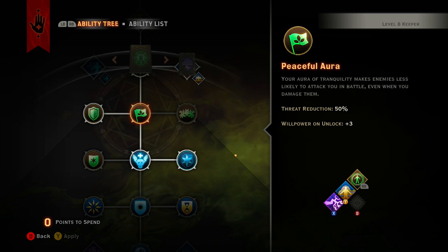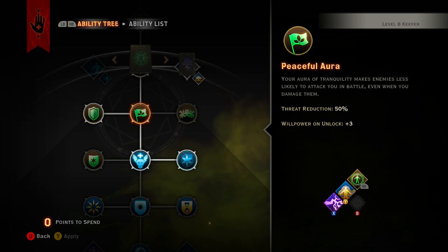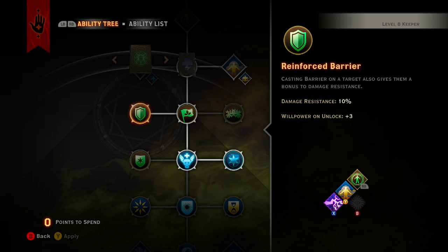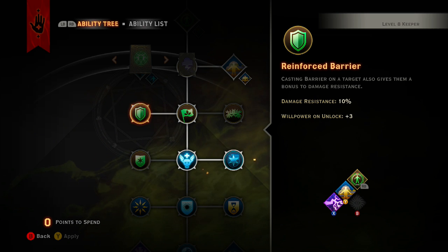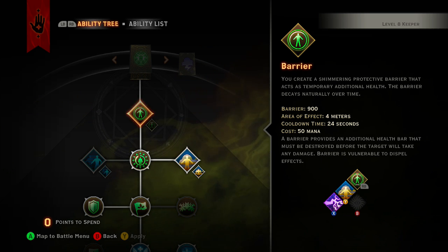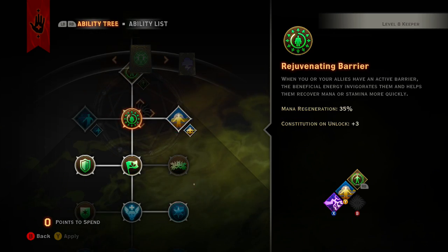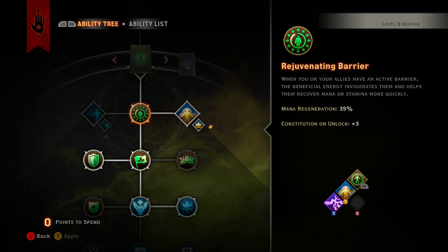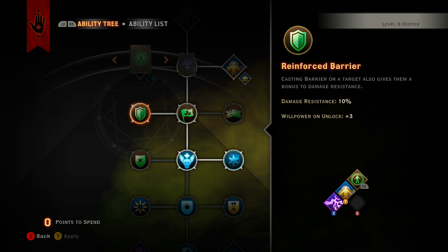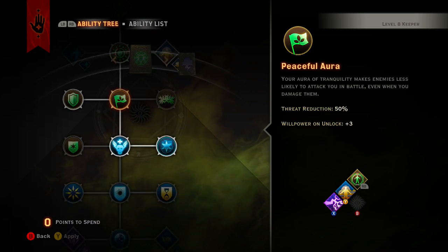First thing of course: Rejuvenating Barrier gives you 35 mana regen, which is really nice. Peaceful Aura makes it easier to be avoided — they'll go attack other people instead — so 50 threat reduction is really nice. Of course, being a squishy Keeper you want to have that damage resistance as much as you can. Even though the barrier starts at 900, the higher level you get the more your barrier shields. Don't waste points on Fade Cloak.